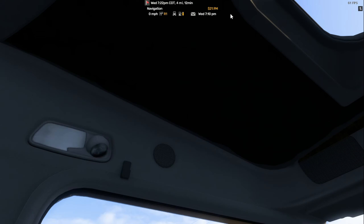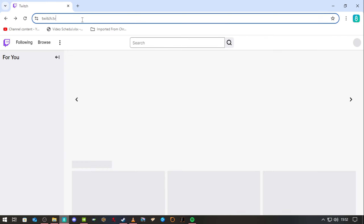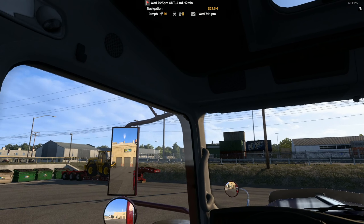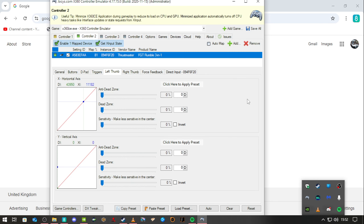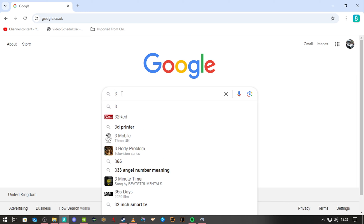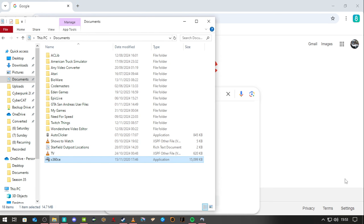That's pretty much it. Let's head over to Google — I honestly couldn't tell you if this is actually available for many other things. The software is x360CE — I'll put the link in the description.